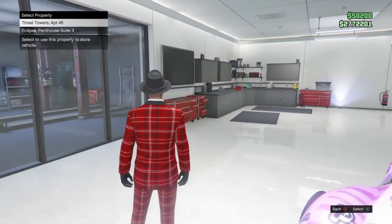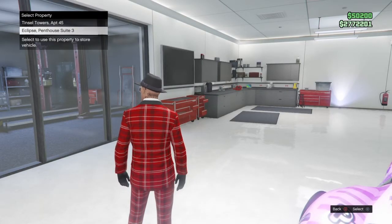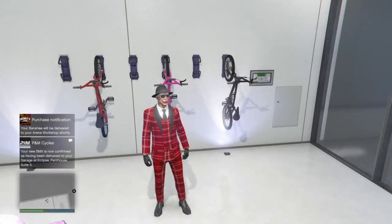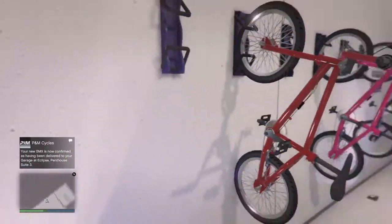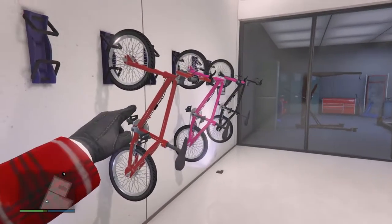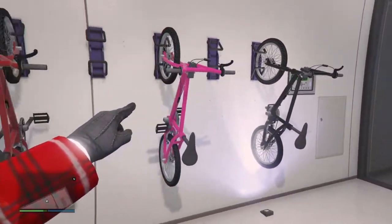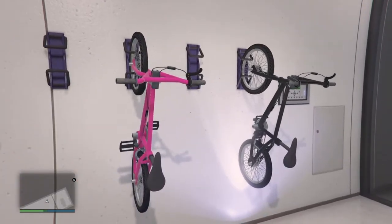I'll see y'all as soon as the bikes get here. Alright, the bikes just arrived — I ordered a few of them. I got a red one to represent the gang, a pretty pink one, and a black one. That's it — pretty easy.